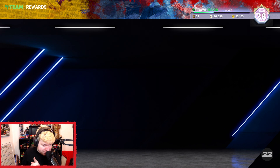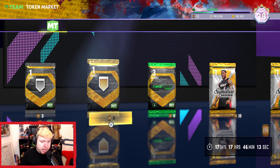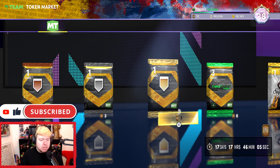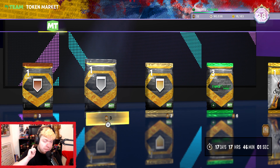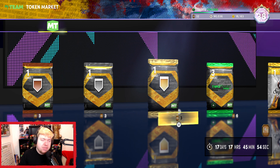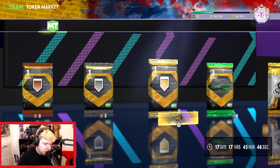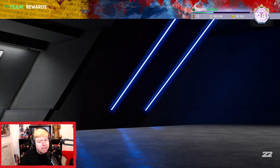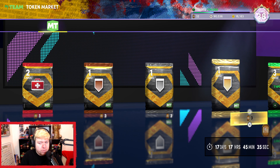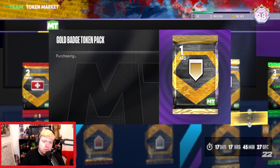If you get tokens, this is really powerful. The token market this year is actually phenomenal. I recommend you open badge packs — not bronzes, because bronze badges are almost worthless. Go for silvers and golds. For silvers, the main badge worth it is Silver Quick First Step, which goes for about 11K. There are also a plethora of gold badges, especially right now with the 250K tournament just finishing. I tend to save up to 150 tokens before doing this again, in case a pink diamond drops into the token market next season.